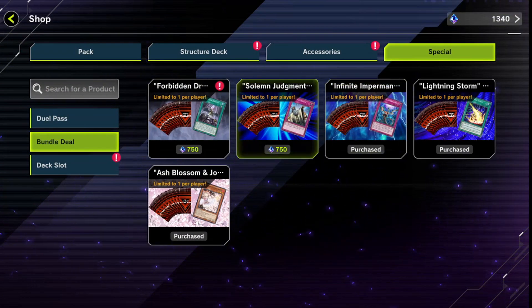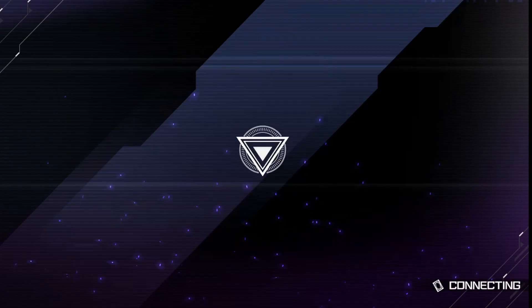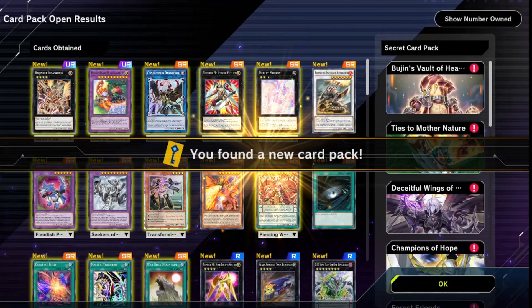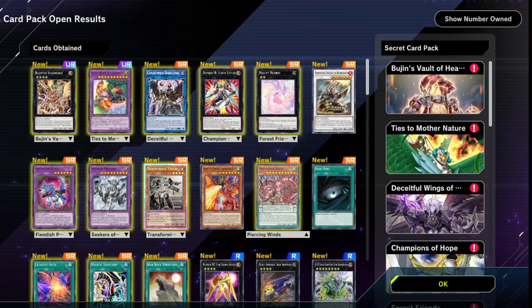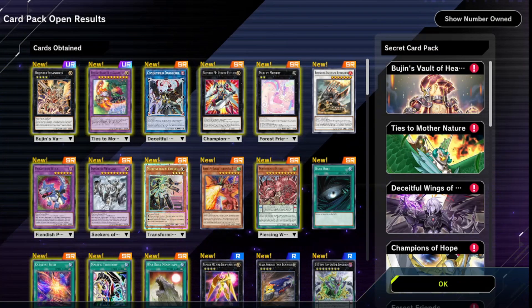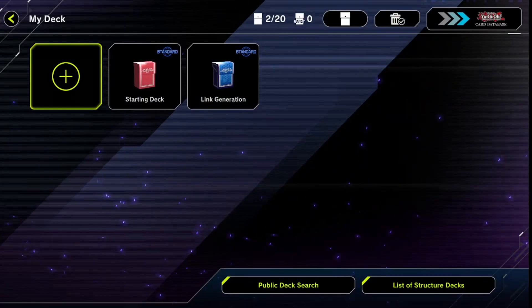I'm going to fast forward a little bit. We're also going to need Solemn Judgment for the deck I'd like to build, so we'll go ahead and open 10 more packs. We get our cards from the pack, our guaranteed Solemn Judgment, and we actually pulled a Royal Rare — it's useless but it's pretty. Another lackluster pool overall — a lot of SRs but not enough URs.